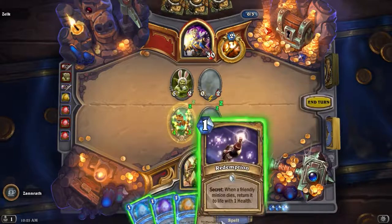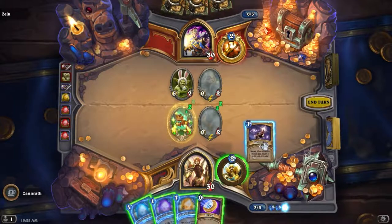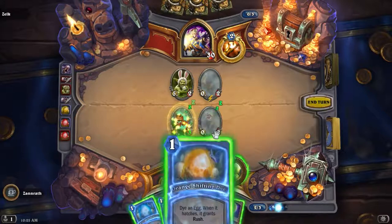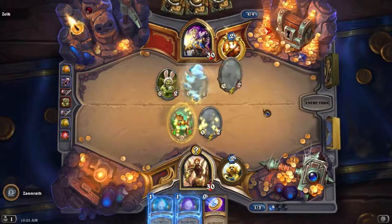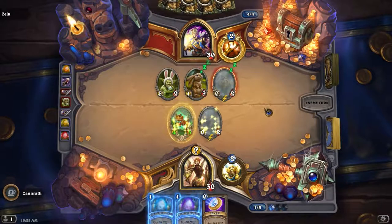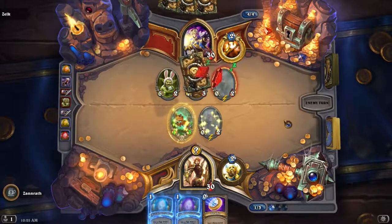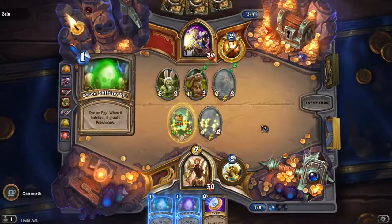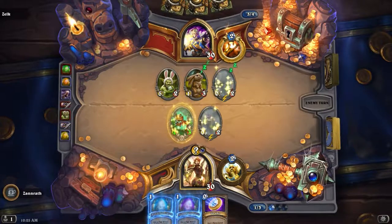If I play this and this dies — it happens on my turn, so it's not going to come out. So let's just do this and give it Rush, and sit. He might be worried about the Get Down — so maybe we can bait him. Yeah, either way he's probably going to lose his thing. He's going to Proc the thing if he's worried about Get Down.